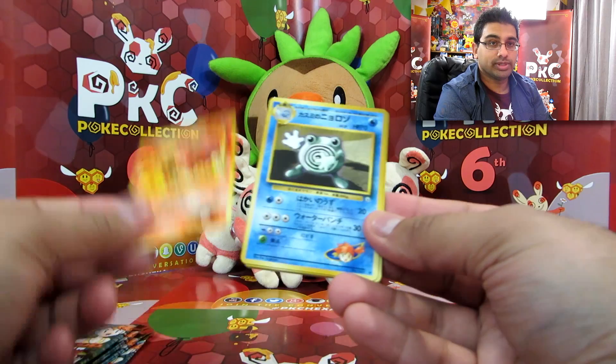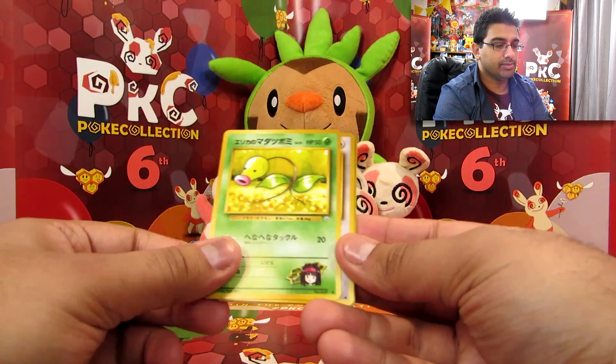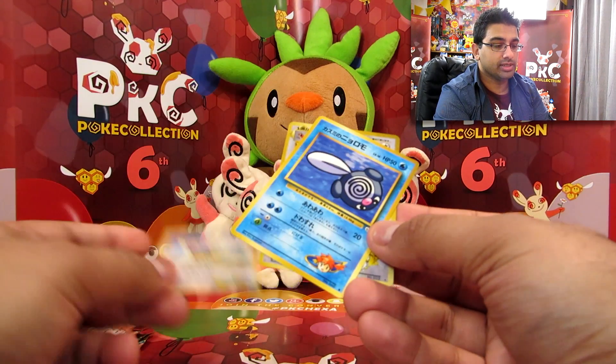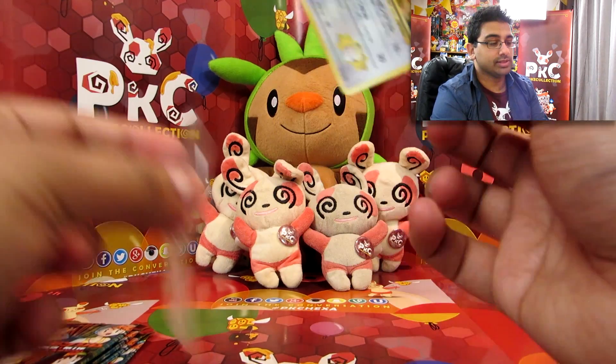We've got Lieutenant Surge. Vulpix. Poliwhirl. Executor. Bellsprout. Rattata. Magnemite. Spearow. Poliwag. And a Fearow holo — that is Lieutenant Surge's Fearow.